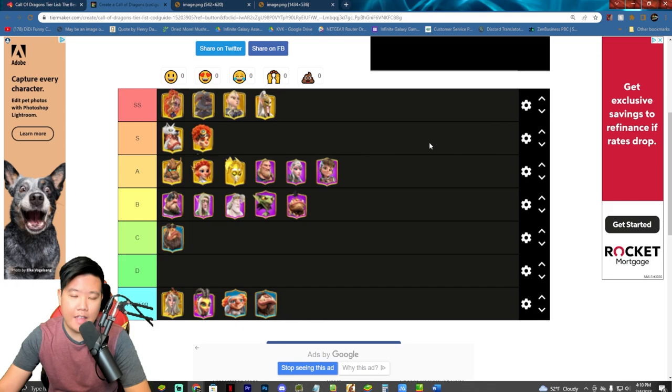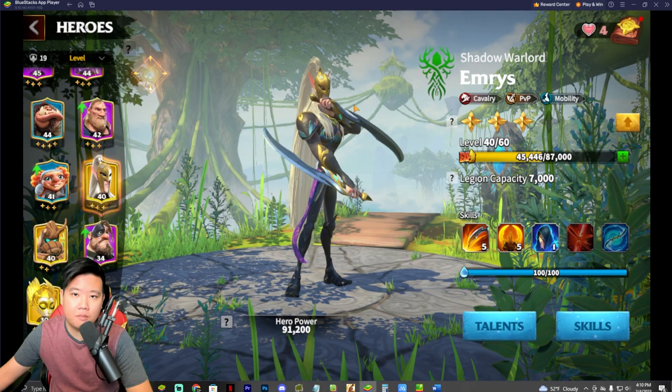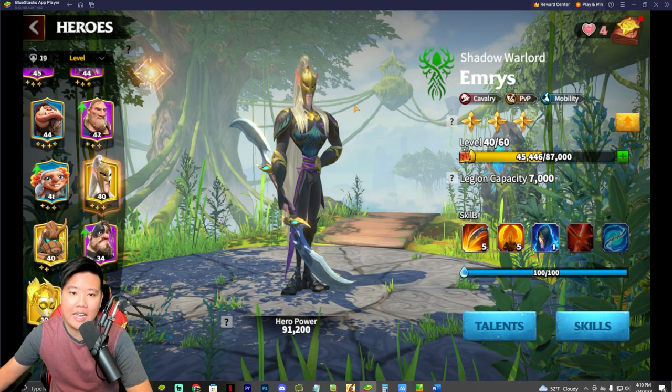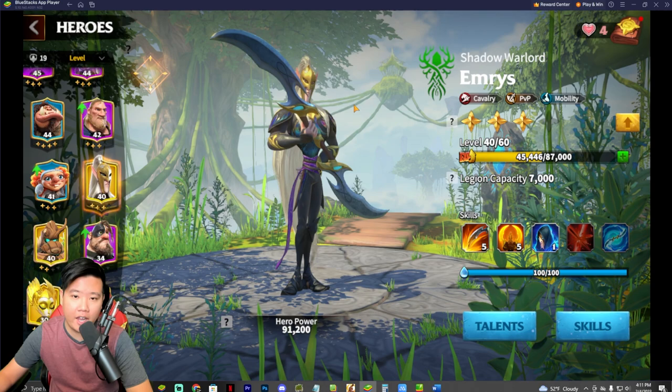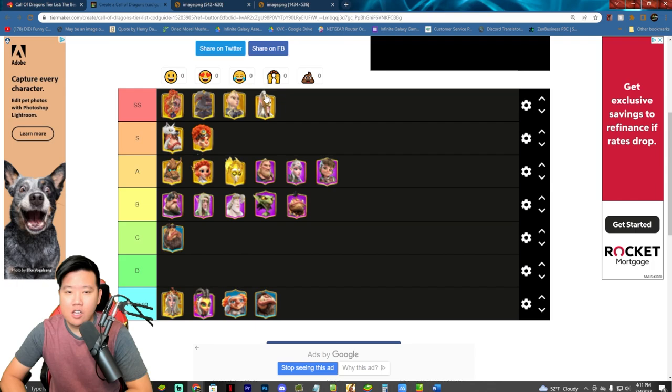Now let me explain the reasoning. By the way, we play Call of Dragons here on the computer using the BlueStacks application. If you want to download Call of Dragons, get it on BlueStacks — I have an affiliate link in the description. As you download BlueStacks using my link, you support me as a content creator, and it's a great tool to play Call of Dragons on your computer.